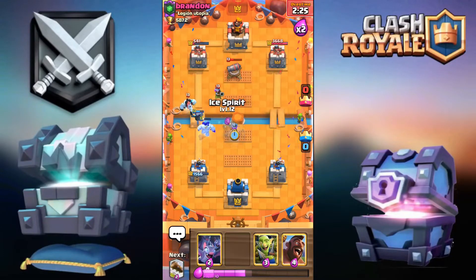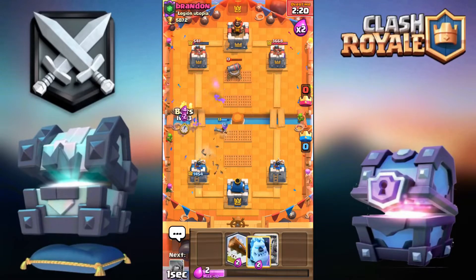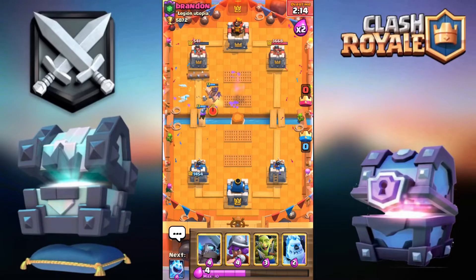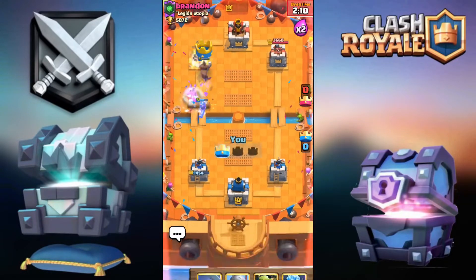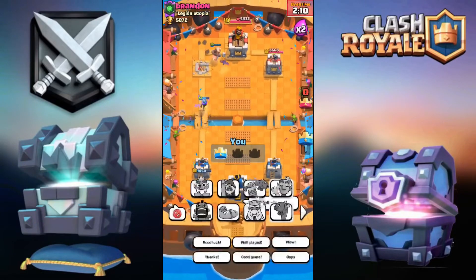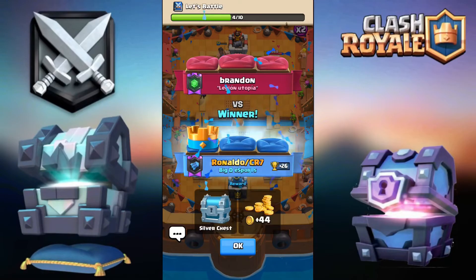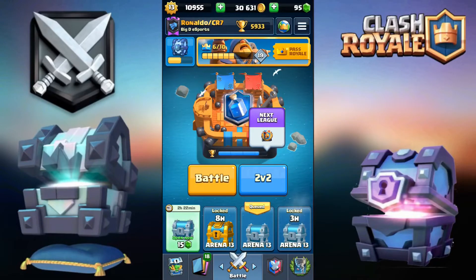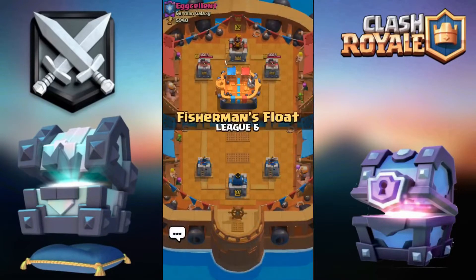Musketeer over there, then an ice spirit. Going for the hog and bats, the log will go down. Good game — there's nothing he can do with the crossing this cycle. That's going to be a win, well played — thumbs up for the first win against 2.6 hog cycle. This was a good demonstration of how to play a mirror hog cycle matchup.